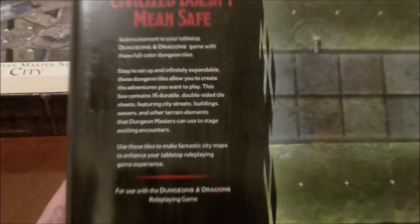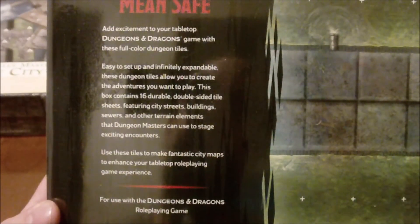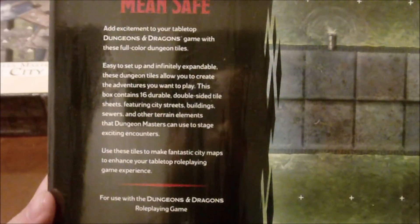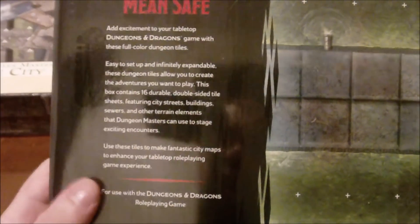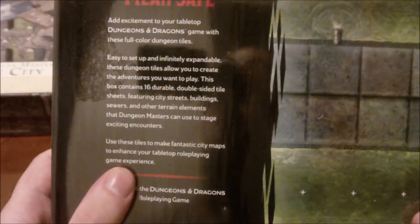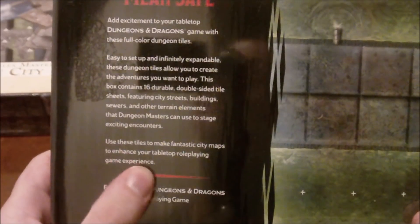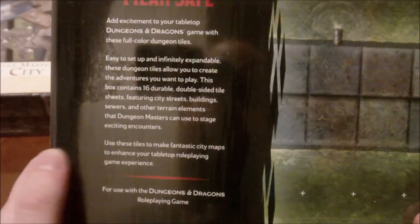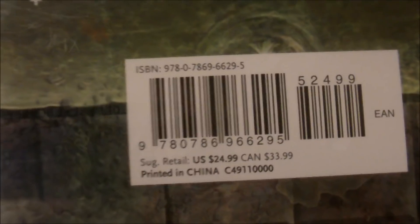— it says 'Civilized doesn't mean safe.' Add excitement to your tabletop Dungeons & Dragons game with these full-color dungeon tiles. Easy to set up and infinitely expandable, these dungeon tiles allow you to create the adventures you want to play. This box contains 16 durable double-sided dungeon tiles featuring city streets, buildings, sewers, and other terrain elements. The retail price is $24.99 US and $33.99 Canadian, and as a Canadian citizen, $33.99 is what I ended up paying.